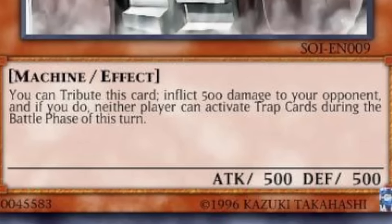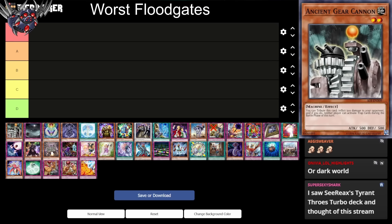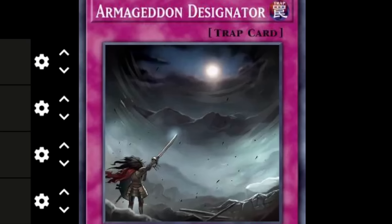First up we have Ancient Gear Cannon. You can Tribute this card to inflict minor damage to your opponent, and if you do, neither player can activate trap cards during the battle phase this turn. That's so good — but how good is it? I think that's too good. We'll put this in B tier of awfulness. It stops Evenly Matched, I guess, but you have to Tribute the card. That's pretty bad.